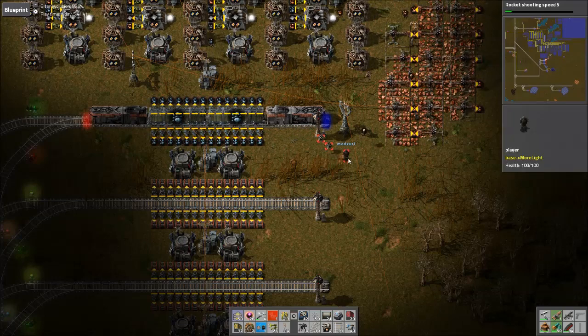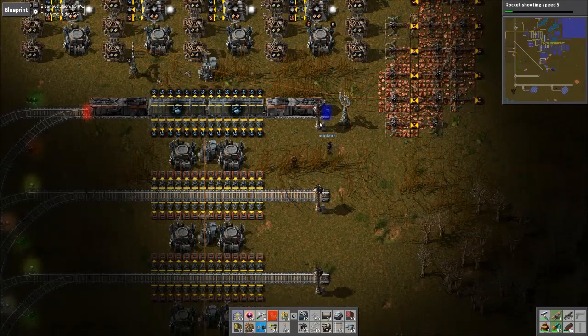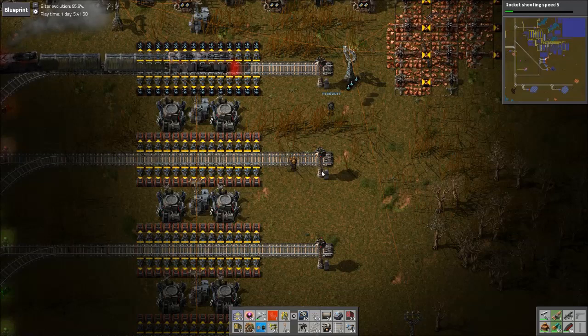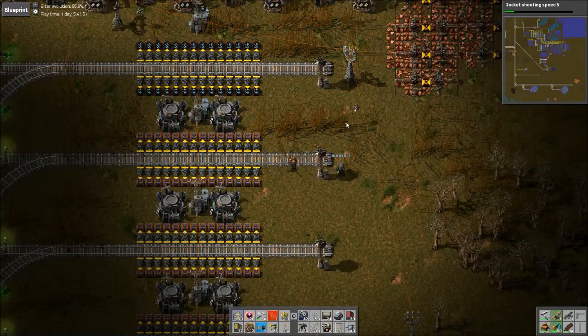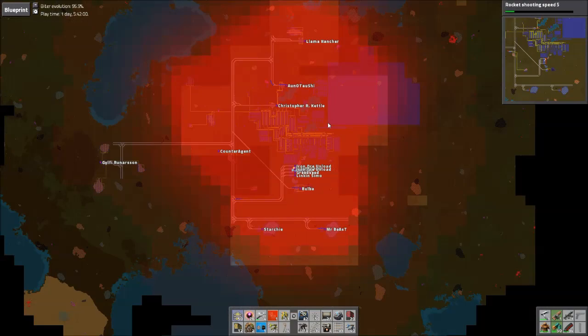And you can actually go over it if you want, Zuri. So we sent both these trains to the same station, Iron Unload. We re-named the top station, so I'm going to shift-right-click, shift-left-click, and copy the station name over. Perfect. And now both those trains can go to both of these stations.